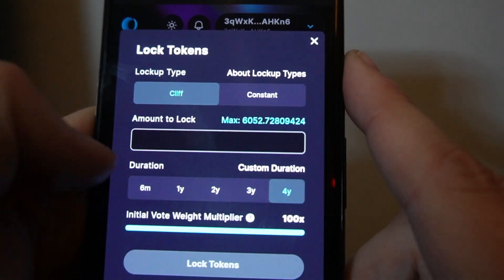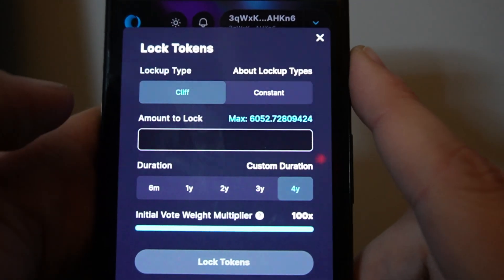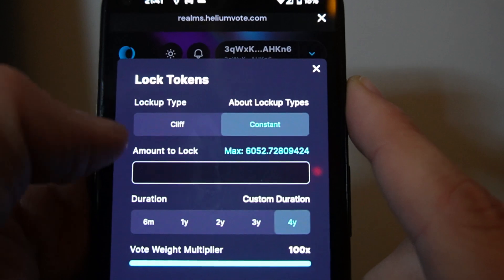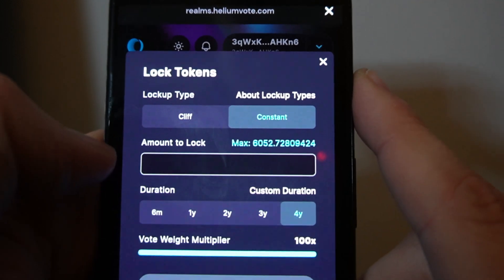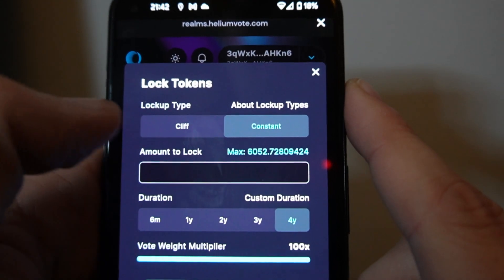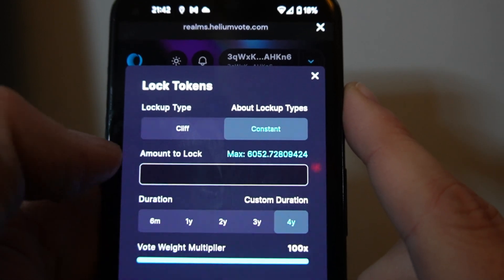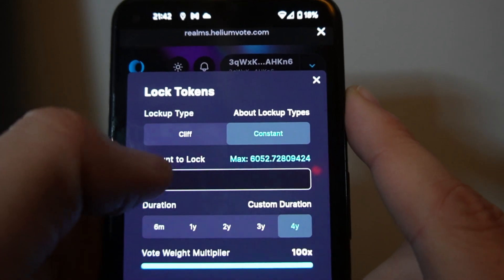For example, if I were to lock it up for four years using Cliff, I'd start that cooldown immediately, and as soon as that four-year period was up I'd lose that initial bonus. What's different with Constant is it gives you that lock-up but it doesn't start the countdown — the unstake period only starts when you actually unstake it. So in theory, you can keep that land rush bonus for all time until you start the cooldown.